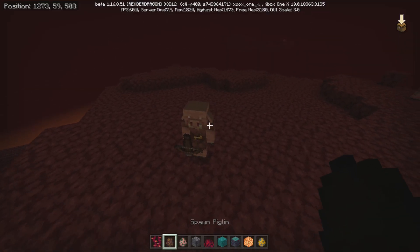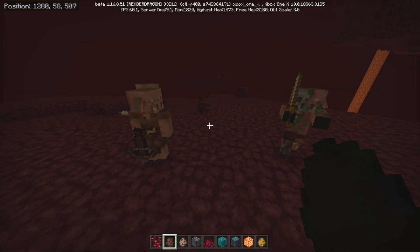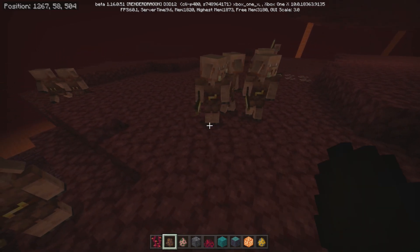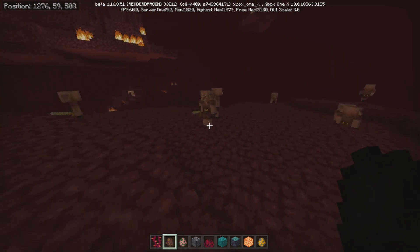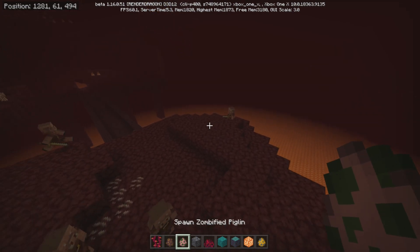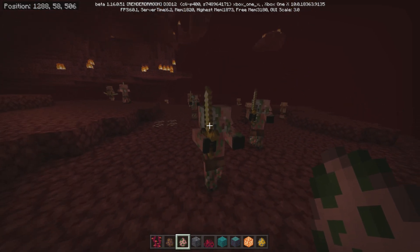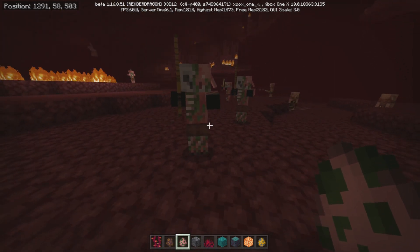So now let's just kind of play around with some of the stuff. So we got the piglins — they can have crossbows, they can have golden swords. They are fast. Are they aggressive? Yeah, they are aggressive. And they love gold apparently, which is cool. So zombified piglins are just zombie pigmen that now have some floppy ears, and they've changed quite a bit. Their eye looks different. I like it.